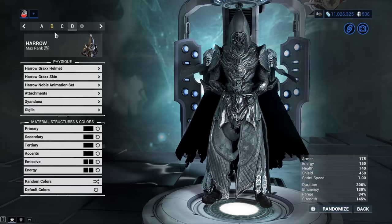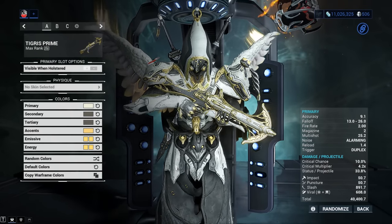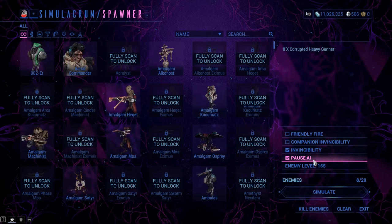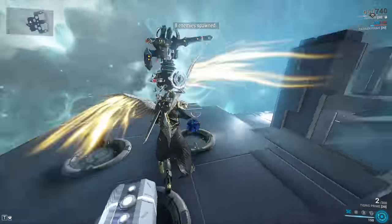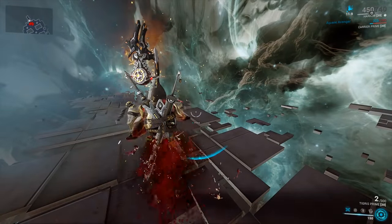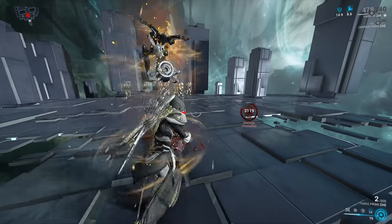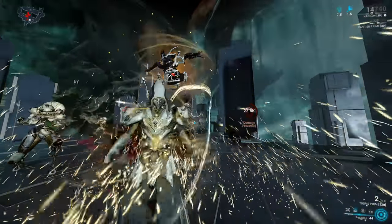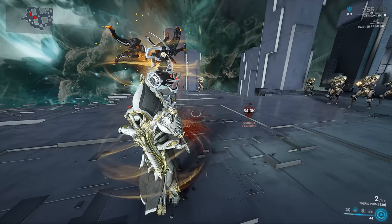Now let's make Priest Harrow — the fashion lines up perfectly with Tigris Prime. Harrow's second ability gives fire rate and reload speed, which for the Tigris Prime is fantastic. With Covenant active, I'm preventing a whole lot of damage for the team — not that anyone will say thanks. Keep in mind, if you go for body shots, you won't get the full crit benefit — aim for the head.